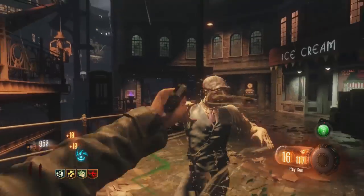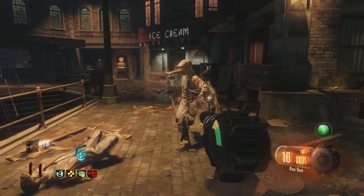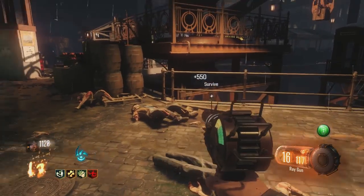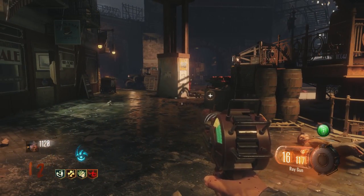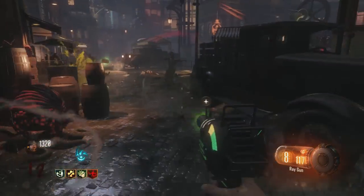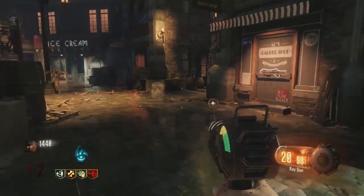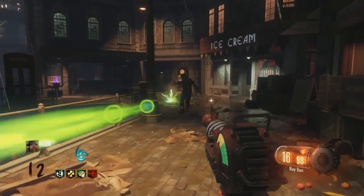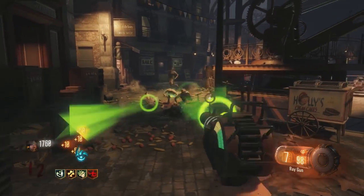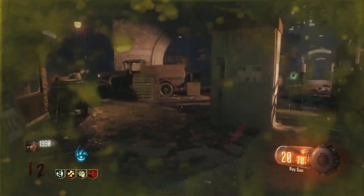This is the first time I ever picked up Widow's Wine. It costs a lot more than I thought it would — it costs 4,000 and it can be found in the Rift. If you don't know how to get to the Rift, you can watch my zombie videos below. Essentially, if you play Shadows of Evil, you break down one of the doors, go into one of the portals, and it will take you to the Rift — that's where you can find the brand new perk.